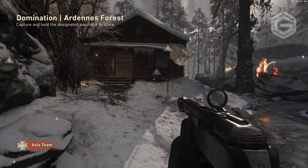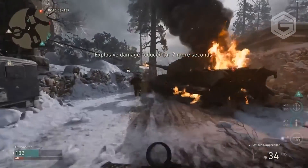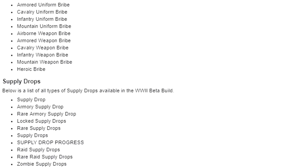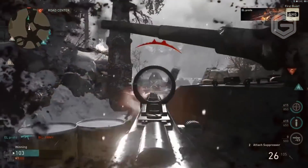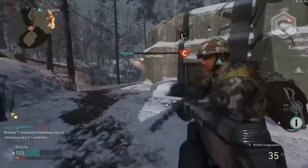The next thing we're looking at is supply drops. When the game comes out, will there be supply drops with millions of random futuristic weapons like we saw in Modern Warfare Remastered? At this early stage, the author has found the loot and supply drops to be cosmetic only. This is what Sledgehammer Games said — cosmetic only. But that's kind of what they said in Modern Warfare too, and a few months down the track we started getting random weapons, which made no sense.